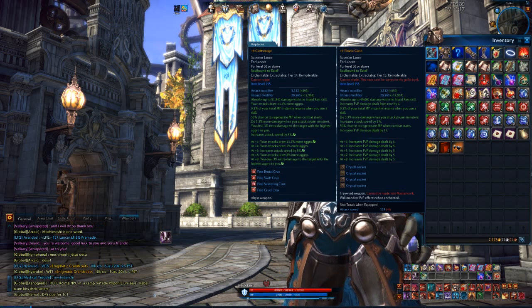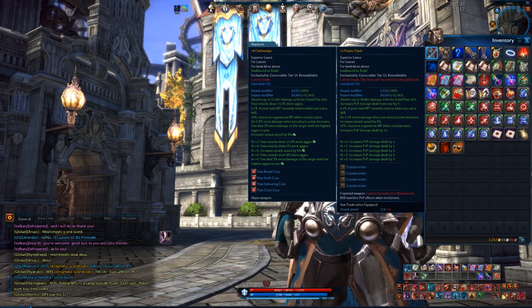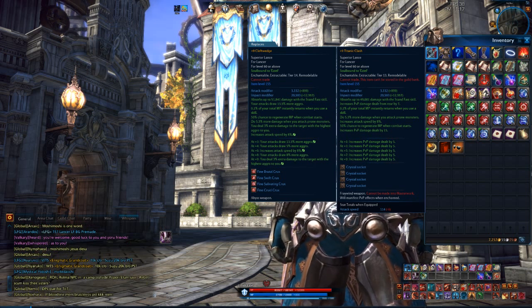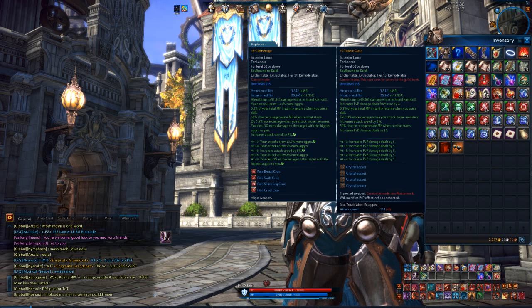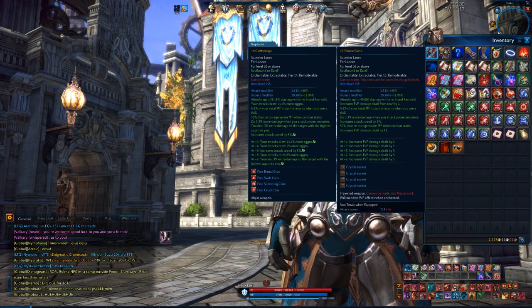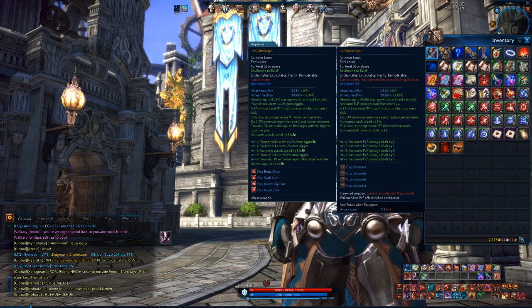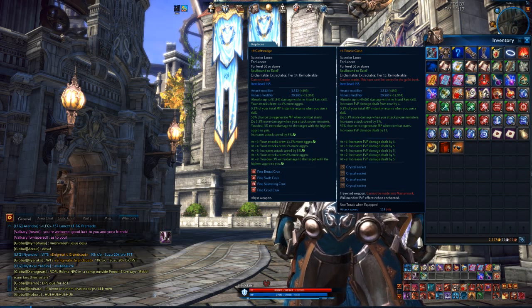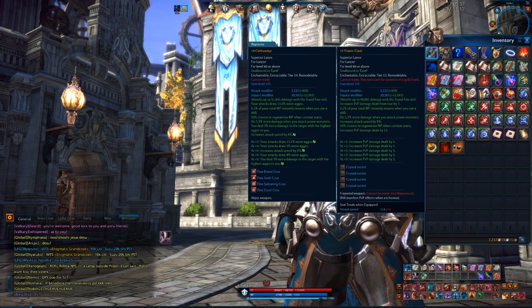The Titanic Clash does about 25% more damage with all the PvP additional damage done. However, the Cleft Wedge has double attack speed at 8%, so I've got 16% on the Cleft Wedge versus 8% on the Titanic Clash. With my playstyle, I just can't get used to the Titanic Clash because of that 8% attack speed difference.